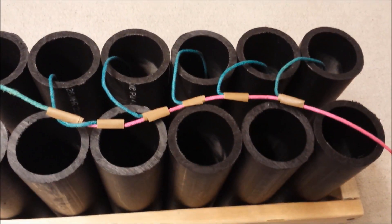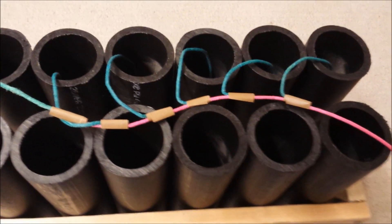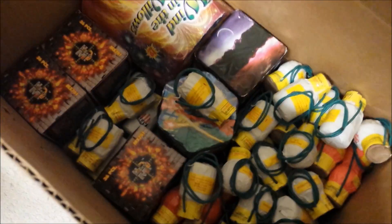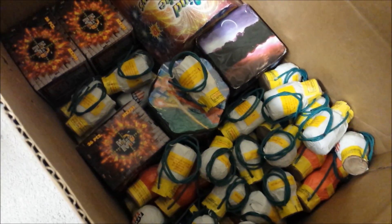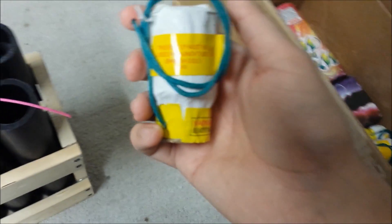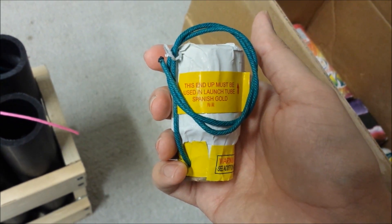One thing I didn't include in this fused setup is the one-inch canister shell from the Spirit of Liberty kit — that was also in the kit and I decided I'm just going to blow one off by itself. If you take a look here inside this box full of shells, this is the one I took apart in the unboxing and shell description video. I decided I'm going to use this one here.